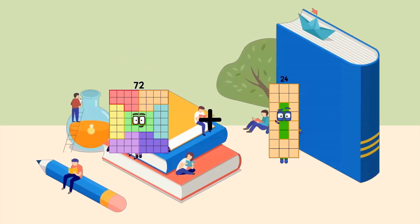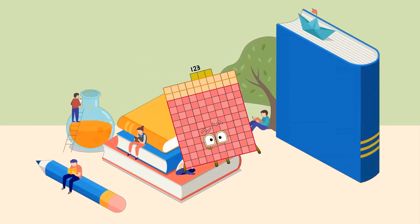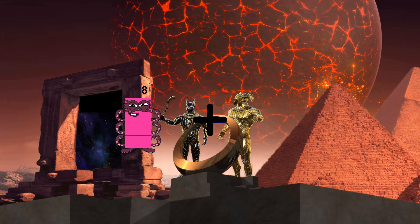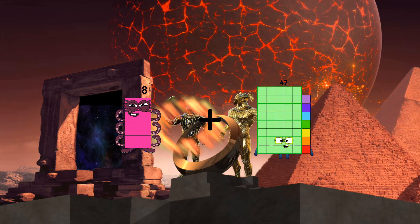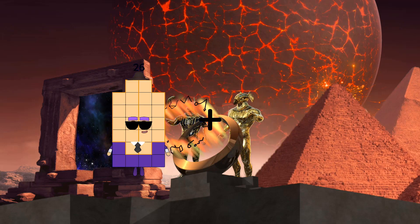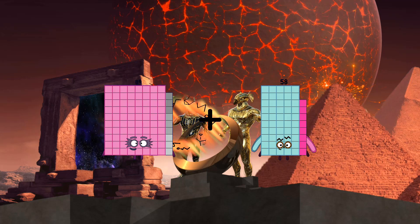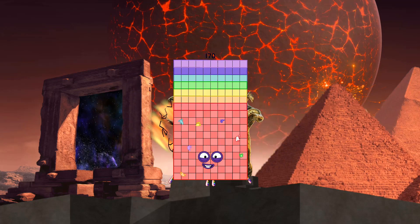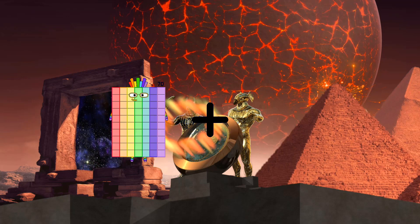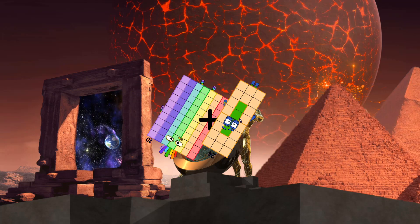72 plus 51 equals 123. 8 plus 72 equals 80. 89 plus 81 equals 170. 70 plus 24 equals 94. 83 plus 10 equals 93.